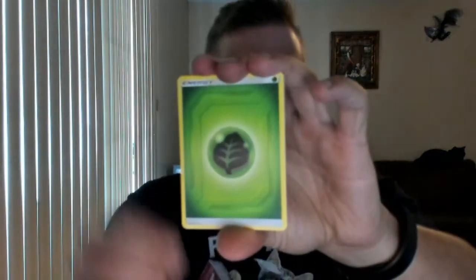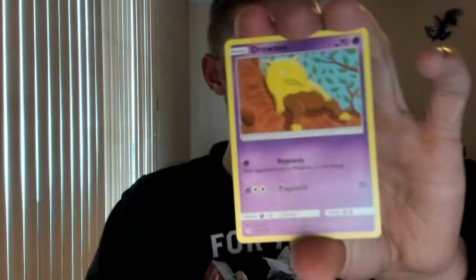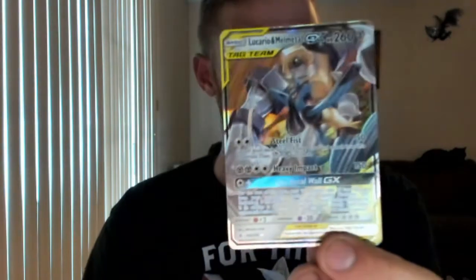Here's that code card. Leaf Energy, Valerian, Martial Arts Dojo, Fairy Charm Ability, Drowzee, Cubone, Crobat, Sandile, Oddish. Oh — Triple Acceleration Energy, that looks nice. Oh — Lucario and Melmetal GX! That is awesome looking. I will be putting this straight into a sleeve as soon as I'm done with all these, so I'm going to set that off by itself. I actually put my reverses in sleeves too, because I like to keep anything that has any kind of holographic to it.